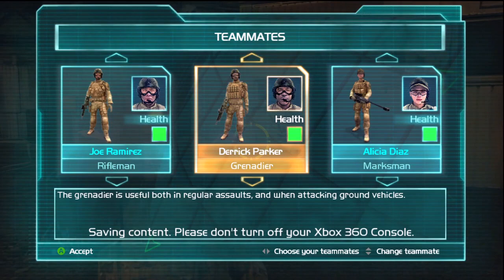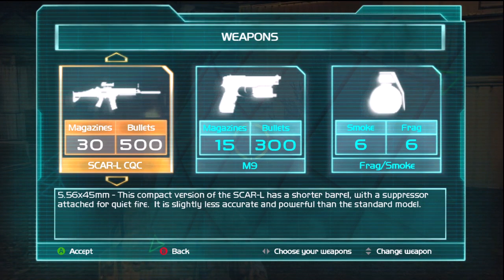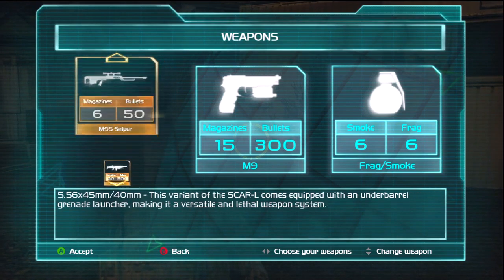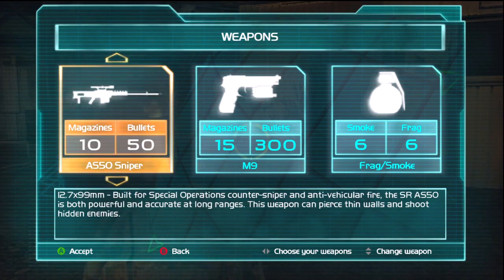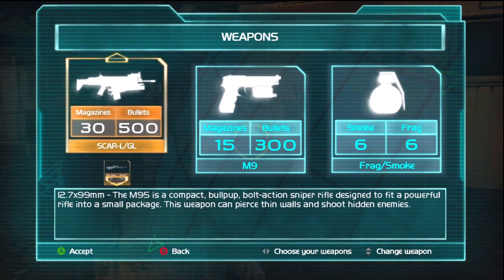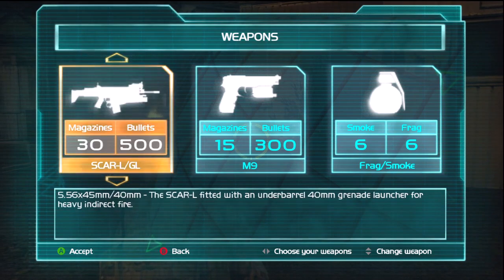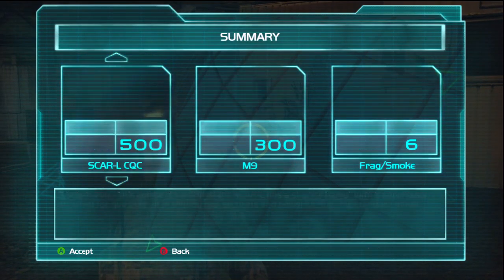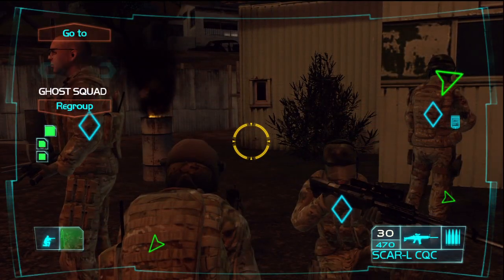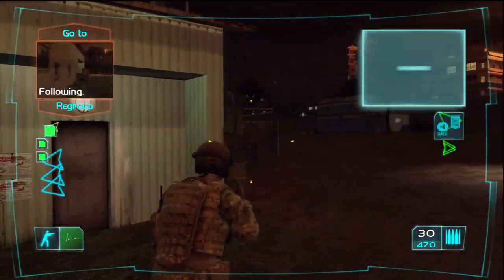You'll notice on the far right there we have a marksman — that is the first one we're going to see in this game, and she's useless. We also have a few silenced weapons. We'll definitely be taking advantage of those for this level, along with a couple sniper rifles, which will come back to haunt us later on. We're going to be taking a scoped silent SCAR. It's very useful here. Like most games, enemies won't notice you immediately if you have a silenced weapon, and it's useful because you're mostly in a stealth mission.